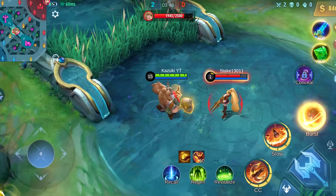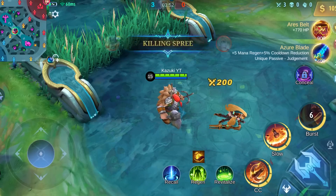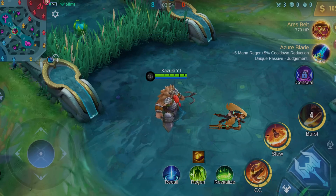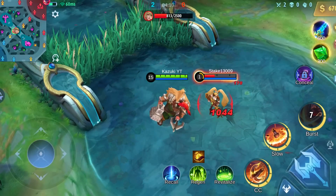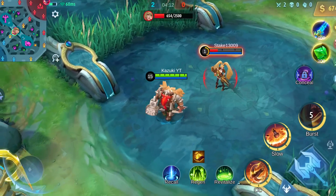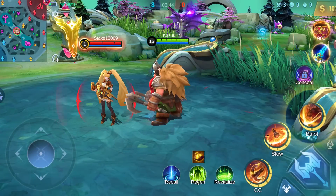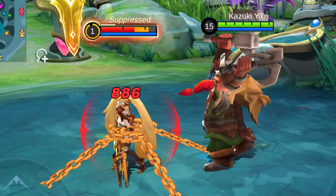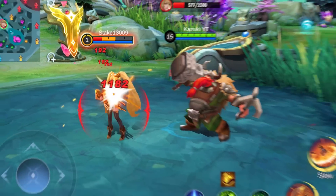Let's try the ultimate now. This is how his ultimate looks. But now check this out — I love the way chains come out of the ground and hold the target, making it actually feel what his ultimate does. And here's a detailed one where we can see how Layla is being pulled towards the ground. That's really some high level of detailing.